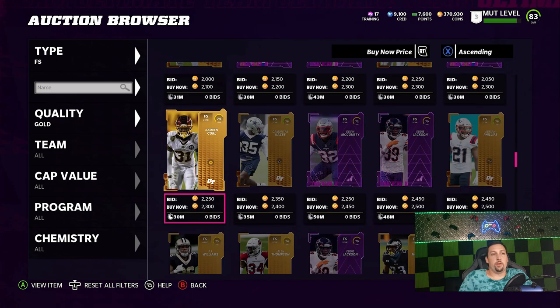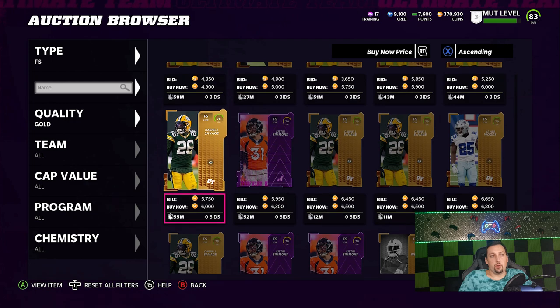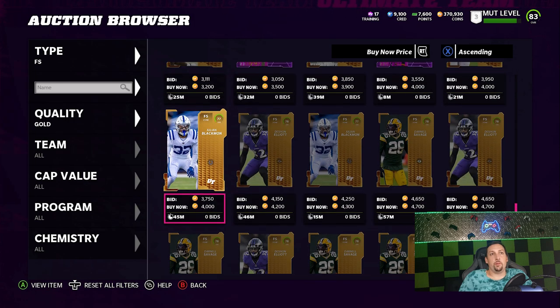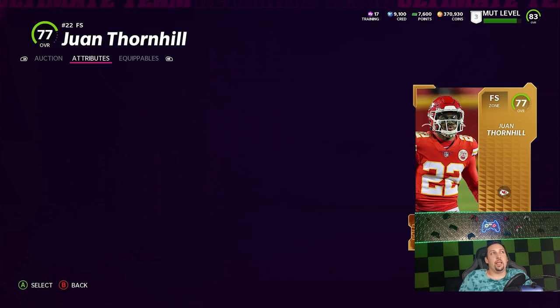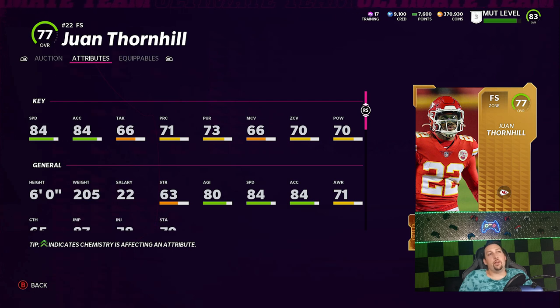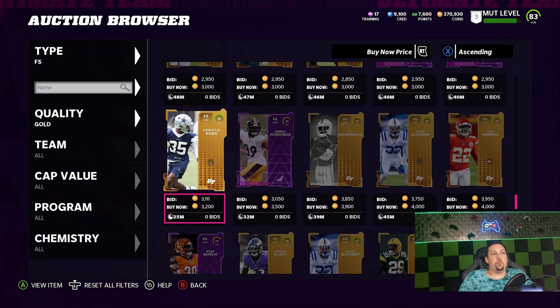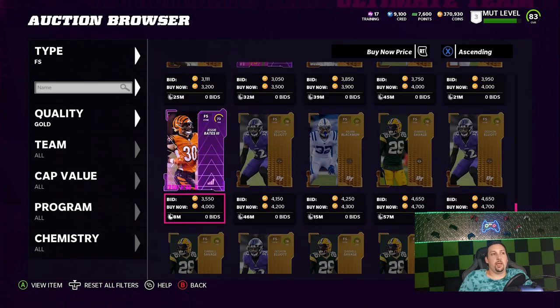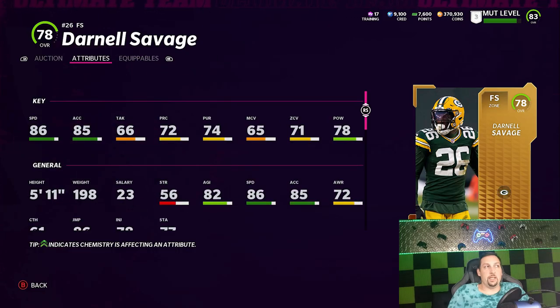For safeties, they're mostly playing in zones so I'm not too concerned about man coverage, but you want recovery speed to make plays on the ball. Juan Thornhill is a good option — 84 speed, 84 acceleration, 70 zone — going for around 3k. If you want a little better, Darnell Savage is under 5k with 86 speed, 85 acceleration, and 71 zone. Not sure if the extra coin is worth it, but these are definitely two of the best budget safeties.